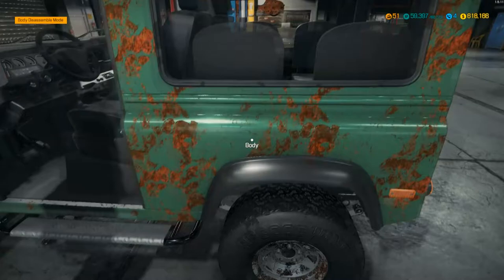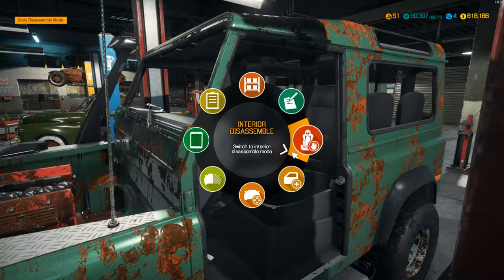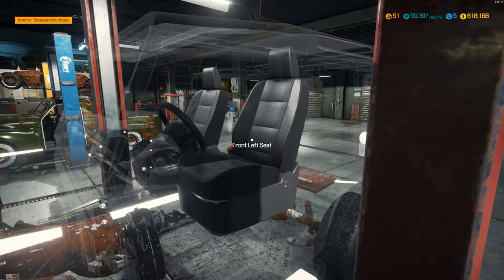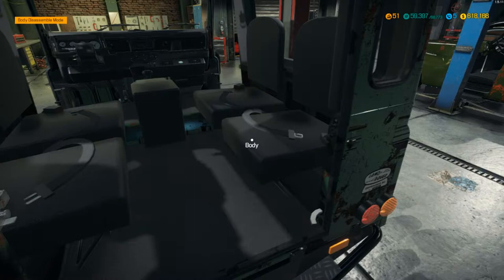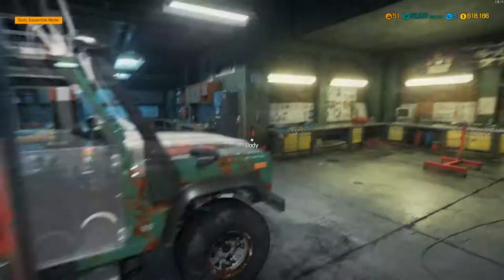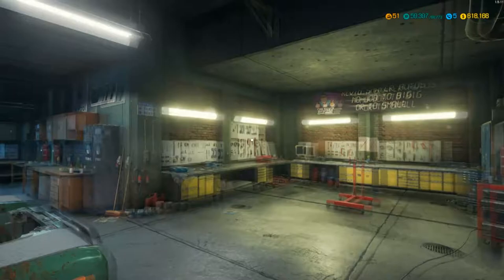Let's go and flick to interior disassemble. It looks like just the front seats come out — those back seats look like they're just part of the interior build. Okay, cool, so all we need to worry about is getting the other bits out of it now.